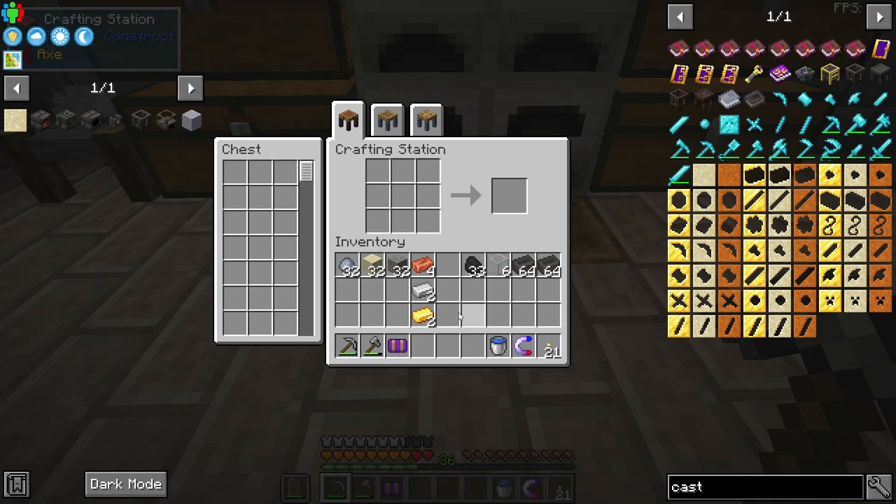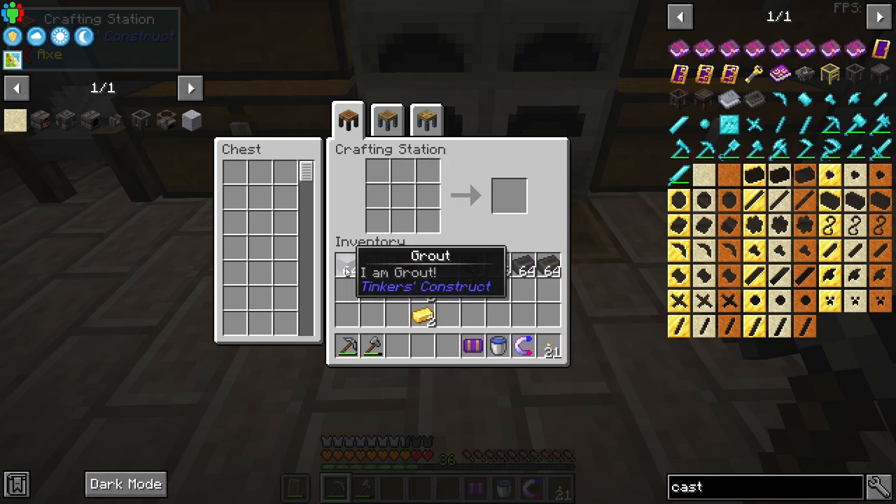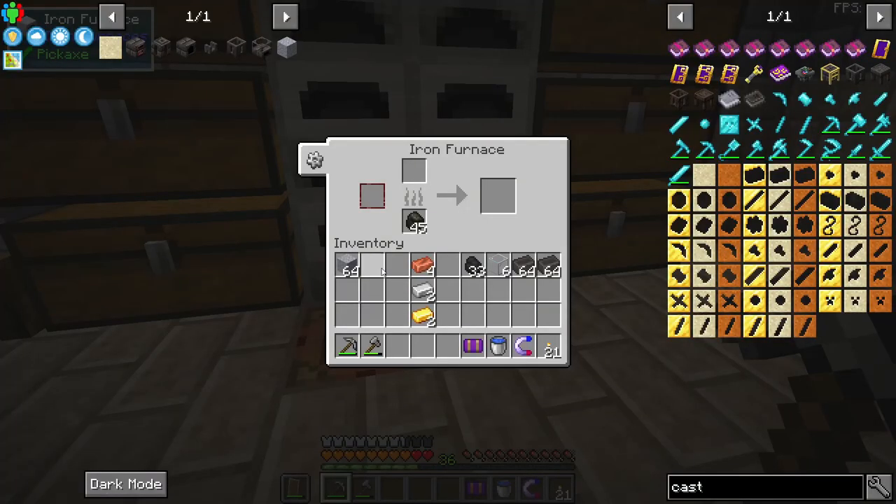First thing we can use our matic that we used last time to gather some clay, some sand, and some gravel, and what we have to do is turn this stuff into grout. We put it into an iron furnace and this stuff will smelt into seared bricks that we can use.